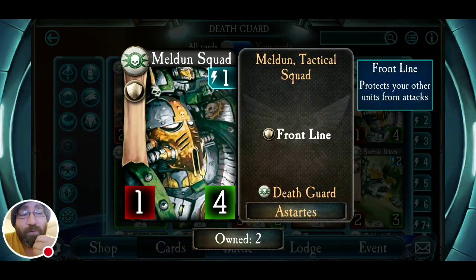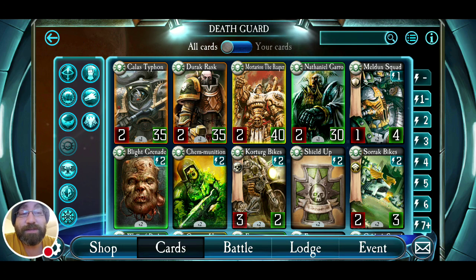Maldon Squad is a one-four for one energy — it's a very basic frontline, that's all it does. But you see it all the time in Death Guard because it can be spawned by one of the Death Guard cards we'll look at — actually, two Death Guard cards spawn Maldons now. It's a quick frontline, easily dealt with for the most part. It only does one damage. However, there are various ways to pump up your troops with Death Guard. I wouldn't include Maldon Squad by itself in my deck, but it's an auto-generated card, so you don't need to include it if another card gives it to you.